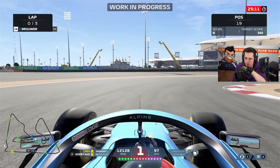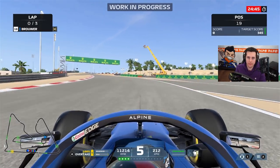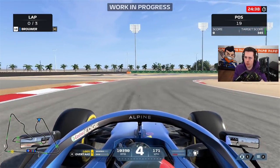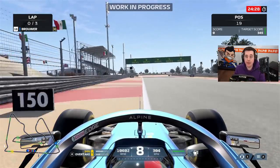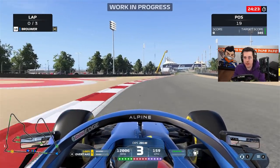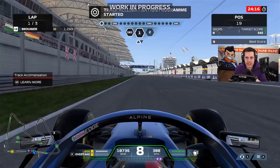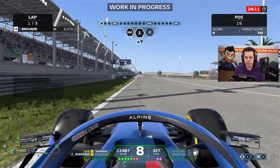We're out on track and straight away you can feel the handling has changed a lot — the tire model has been revamped. You can actually lean on the car a lot more through the corners. However, the cars are a lot more twitchy, so whenever you get onto a curb a little too hard you'll lose the car very easily. For example, if you get on the throttle way too quickly over this curb — you lost it. Let's do the track acclimatization program and then check the development boosts.